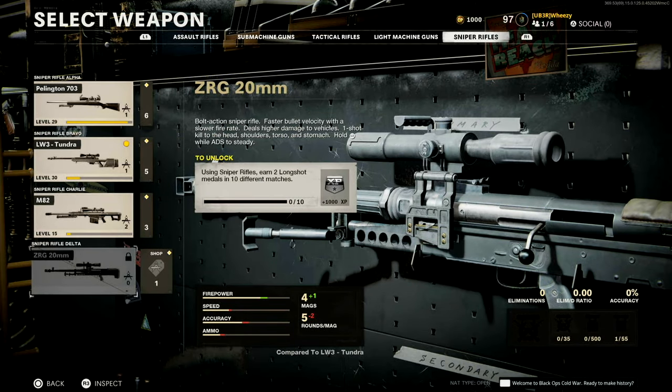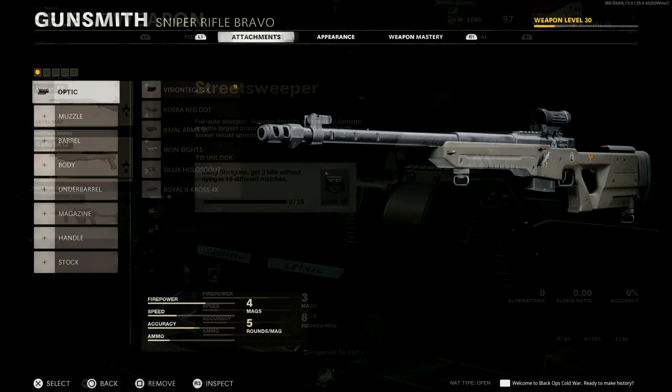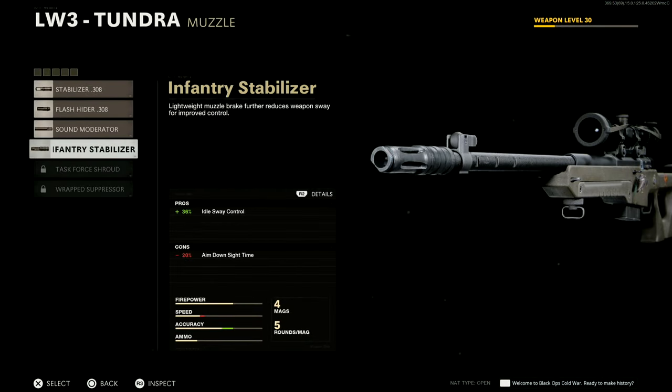First, let's look at the challenges. For the ZRG 20 you need to get two long shot medals in ten different matches. For the Street Sweeper shotgun you need to get three kills without dying — a three kill streak — in 15 different matches. It's only 10 for the sniper and 15 for the shotgun, so there will be a little overlap, but you also may not get these every time.